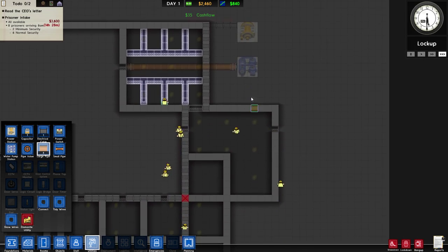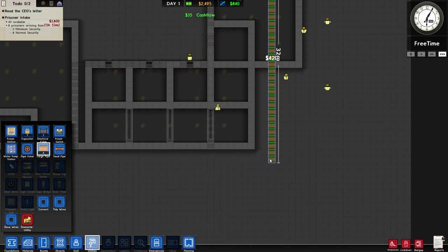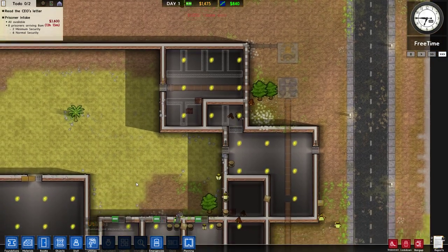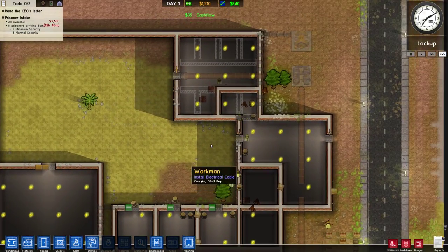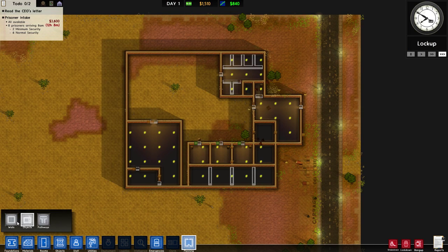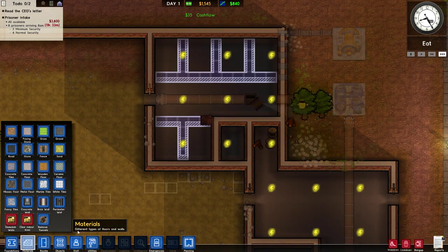We need water down here too so I'll run water this way. The thing about running water pipes through the cells is you have to be careful because prisoners can dig tunnels through them. The walls along here are already in — good. We can go into planning and delete all this planning stuff now because they are working on construction.